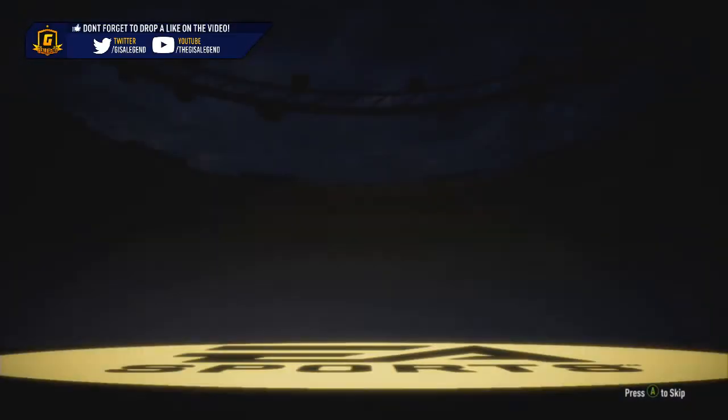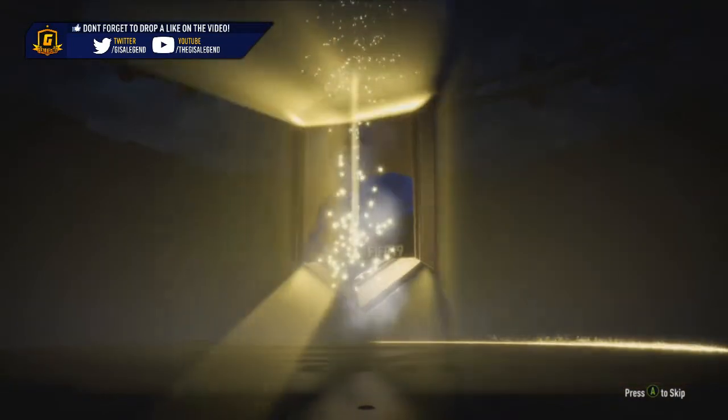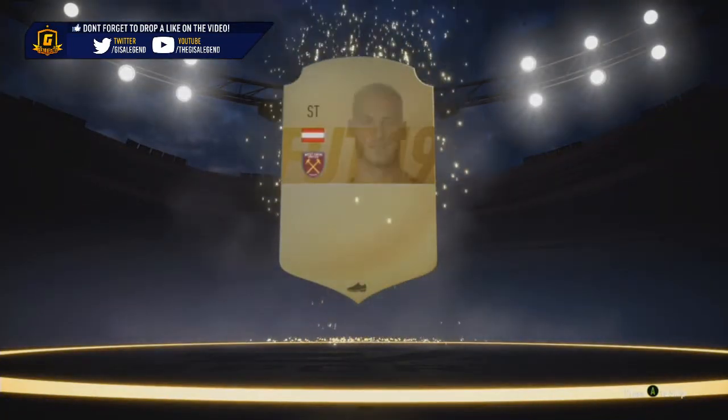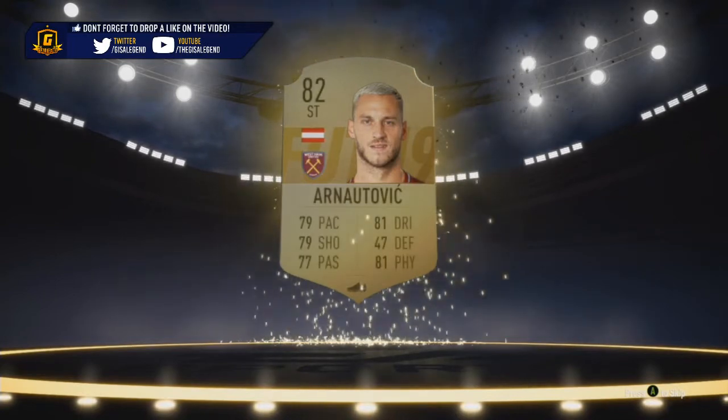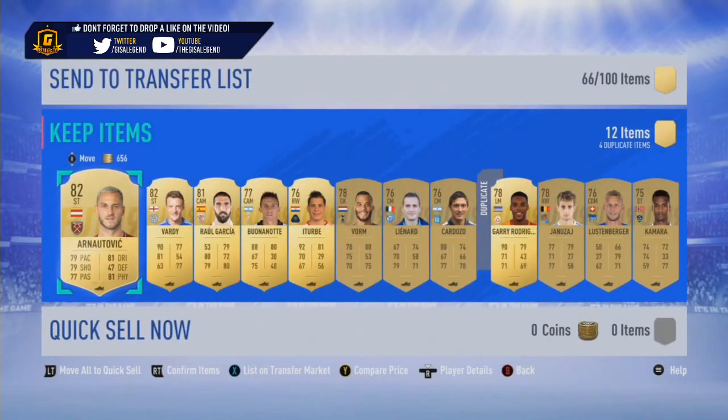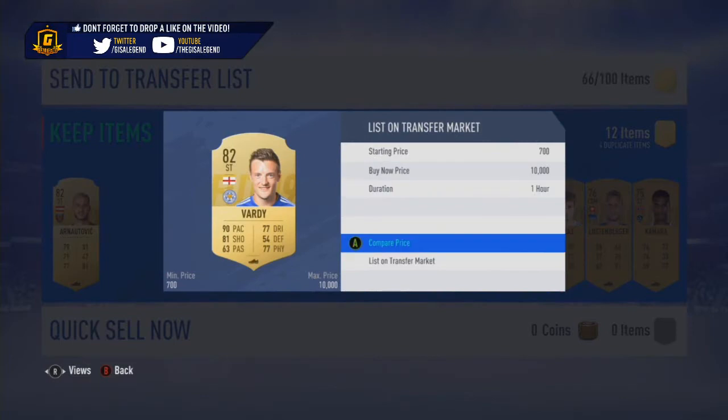A 45k pack to end on — can we get something good? Can we get a board? The answer is no. It's not the type of 82 I was hoping for; I was hoping it could have been Felipe Anderson. But hey ho, we'll take it. I don't think I have him — I might have him. Regardless, Vardy — Vardy goes for a little bit, so I'll not knock it.